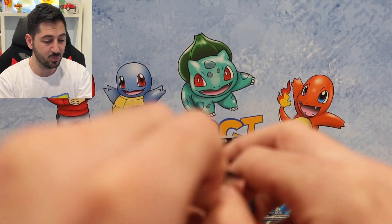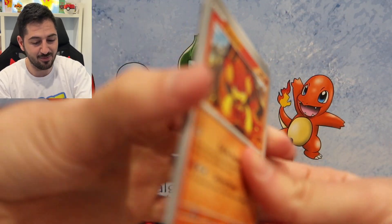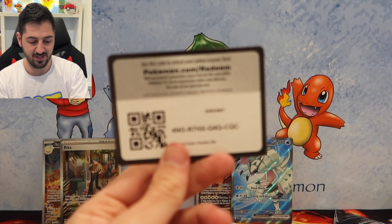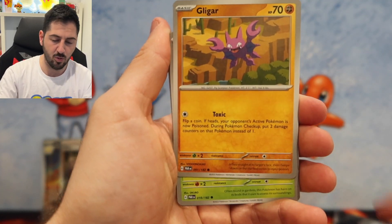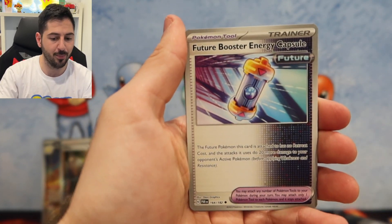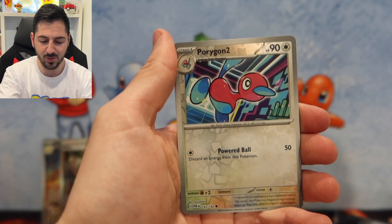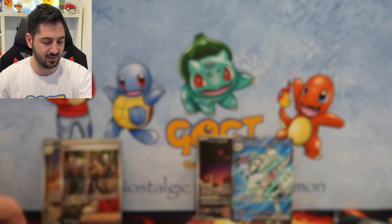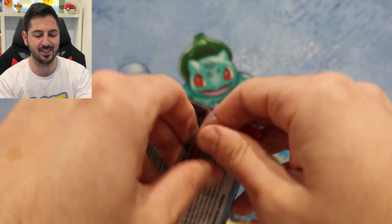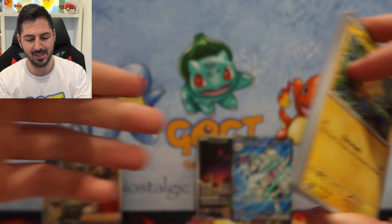I don't know who wins — if we hit an alternate art like the Rika then the blue one wins, so gotta have faith. Next pack: Plusle, Porygon, and a Grapploct. Don't like that card, don't even like saying it — Grapploct, silly card. But it is Pokémon, so it can be silly.